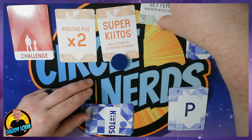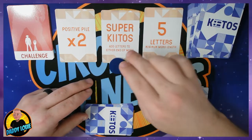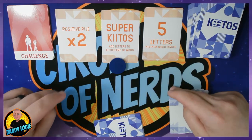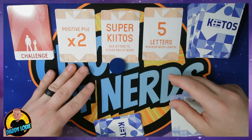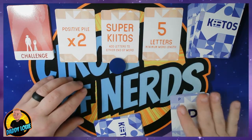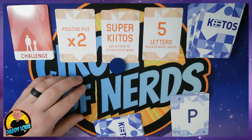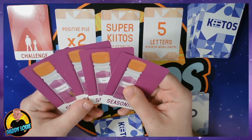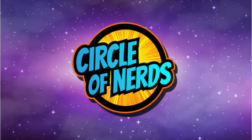The different things here are five letters versus four letters. Super Key Toss lets you add letters to the beginning of the word and at the end of the word, which changes things up completely. And the positive pile score changes everything from one point to two points. Don't forget there are also the seasoning cards that you can throw in for a little bit of variety — I'll save those for you to discover on your own. And that's Key Toss. One thing I forgot to mention: when a word is completed, the person collecting the word says 'Key Toss' — or thank you — to the person that completed the word before collecting their cards.